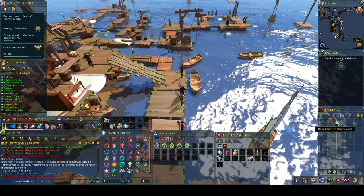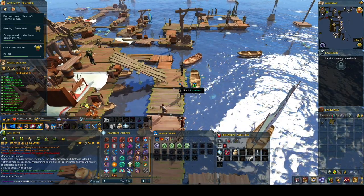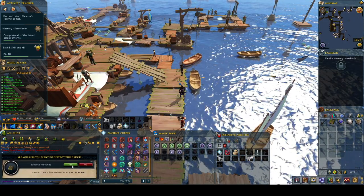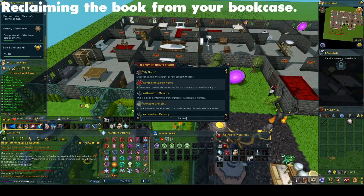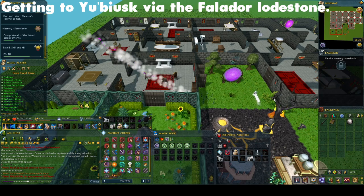So check your bank. If it is not in your bank, you may have destroyed the item. But don't worry about this, because it can be claimed — you will be able to find the book in your player-owned home.